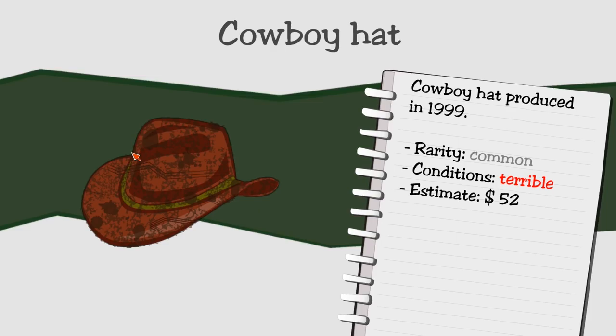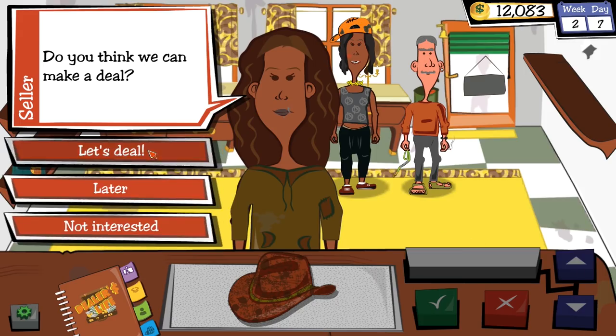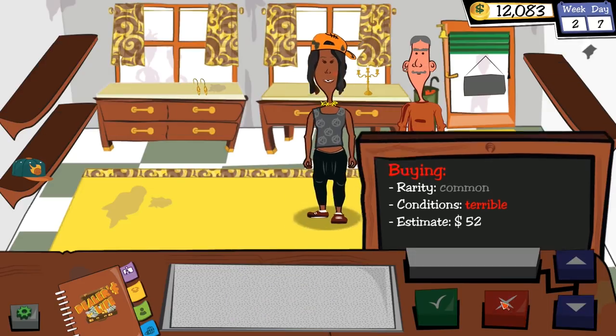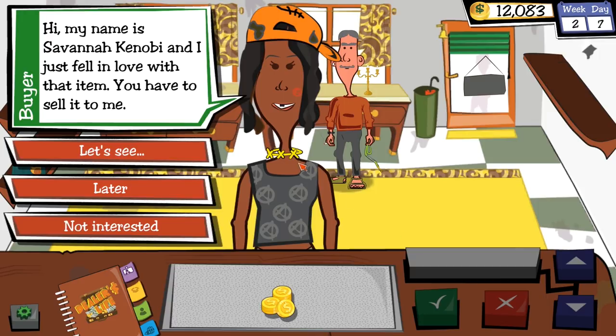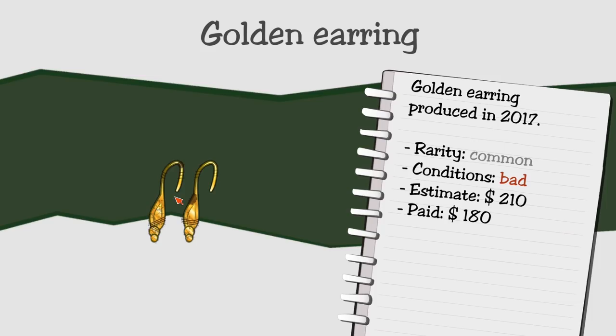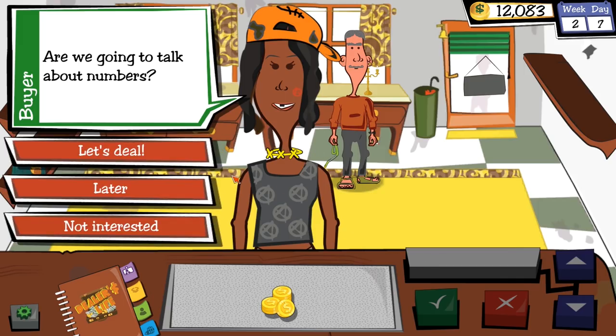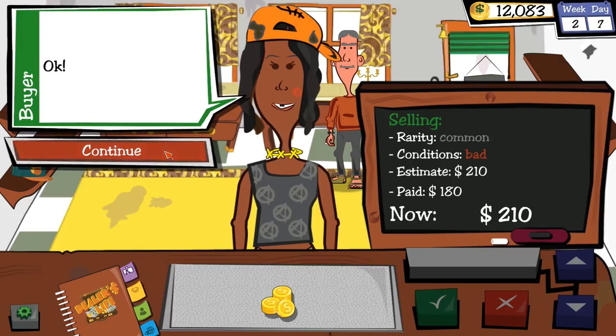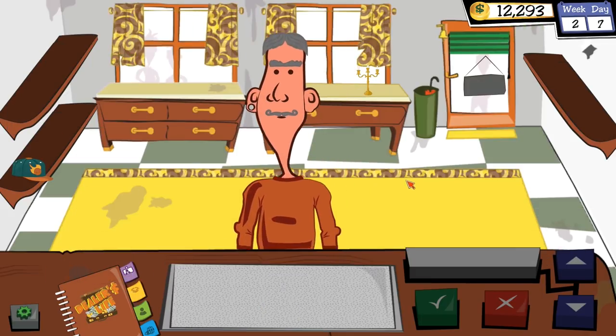Anne has a cowboy hat from 1999 — those 1999 cowboys — common rarity, terrible condition. I offer $10 or nothing at all. She counters at $30. I'd rather say leave. Savannah Kenobi just fell in love with the earrings. They'll pretty much work with your outfit. $210 — just pay it and get out the door. I'll give you a good deal because they're going to look nice on you.